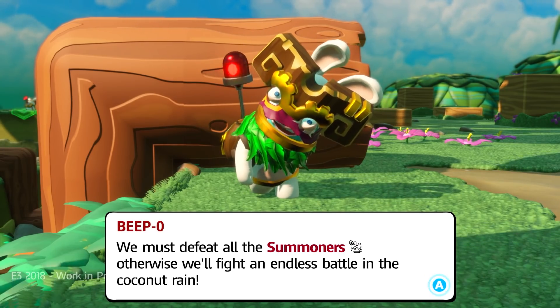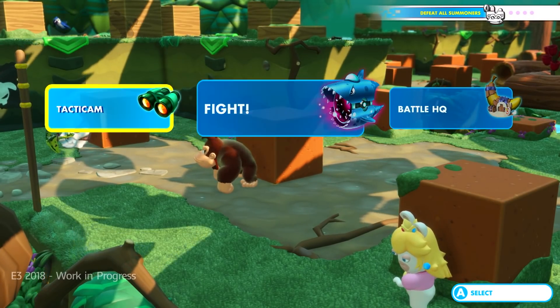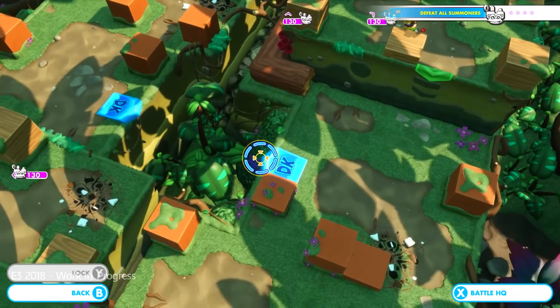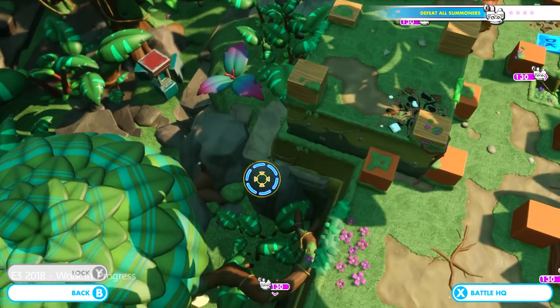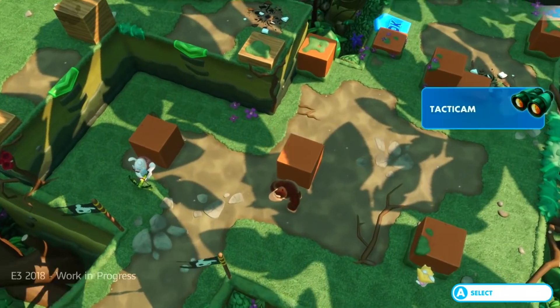We must defeat the summoners, otherwise we'll fight an endless battle. They continue to just summon enemies and you have to fight them. We have four summoners here — I'm kind of just looking around trying to get a gauge for where they are. You want to do it within a certain amount of turns because they do summon enemies quite often.